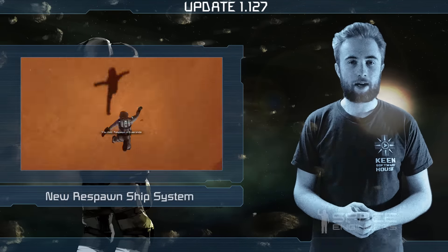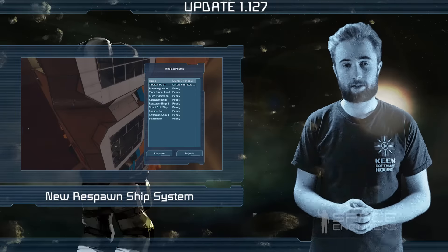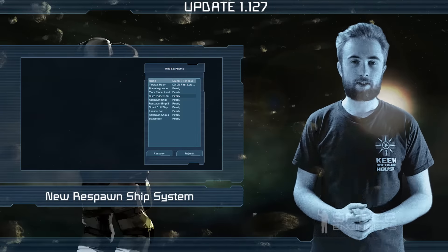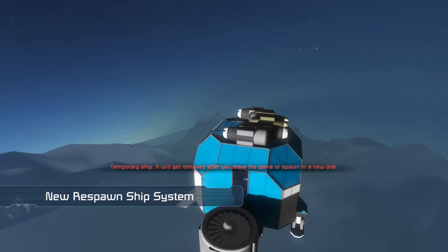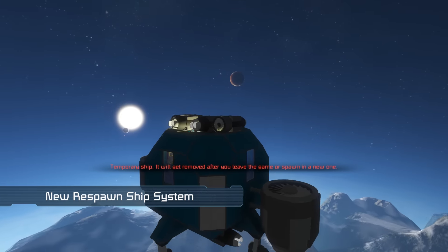For starters, we've added a new respawn ship system. This new respawn ship system allows you to spawn at any of the planets when you launch an easy start planetary scenario. This also allows modders to define the coordinates at which a respawn ship prefab will spawn at, which should definitely help out when creating scenarios for dedicated servers.